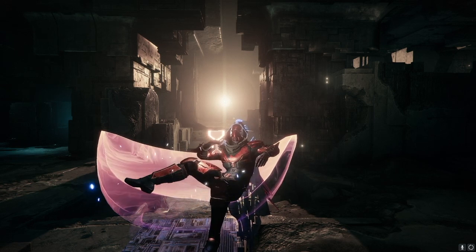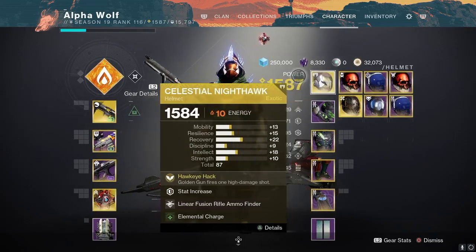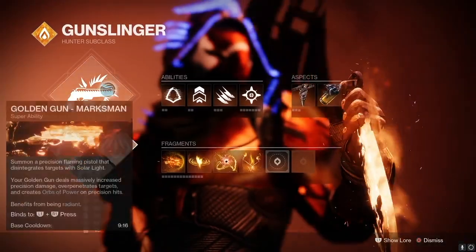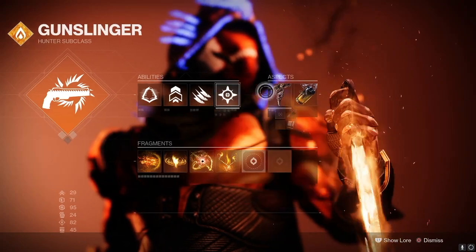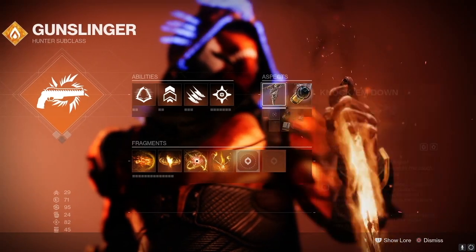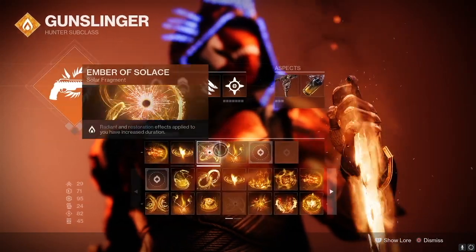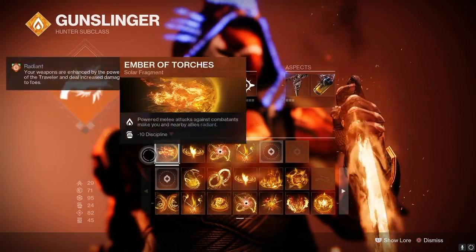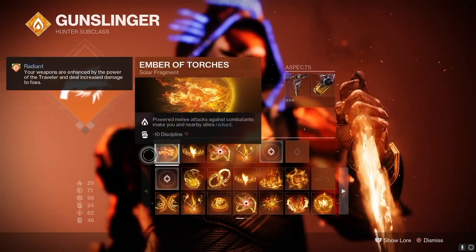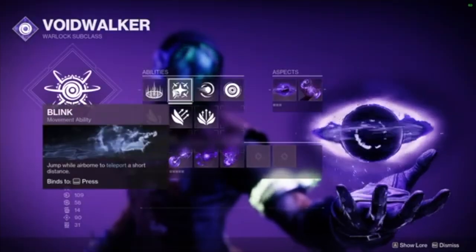For hunters, run Celestial Nighthawk with Marksman's Golden Gun. Gambler's Dodge is recommended with Knife Trick and a healing grenade — the grenade is how you heal. The aspects don't really matter, but I ran On Your Mark and Knock 'Em Down. Two fragments are important: Ember of Solace and Ember of Torches. These allow you to get Radiant by throwing your knives and keep Radiant longer. The other fragments do nothing, so run whatever you like.